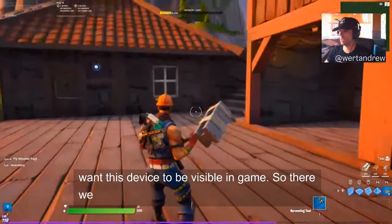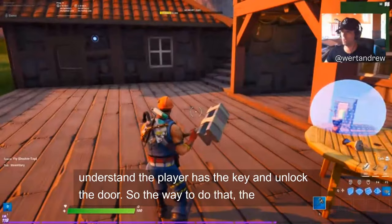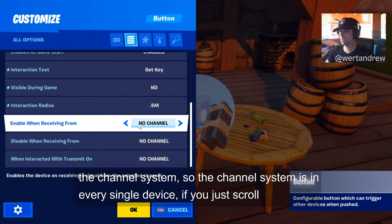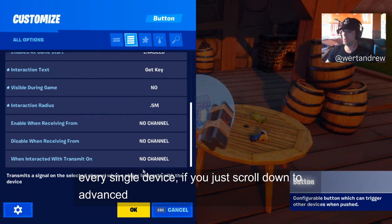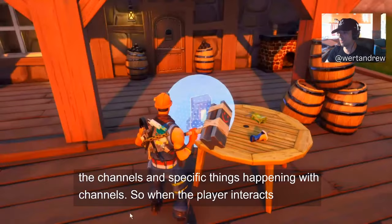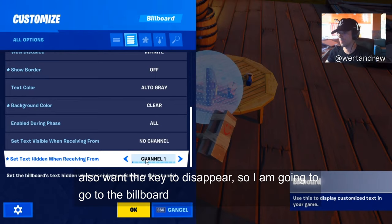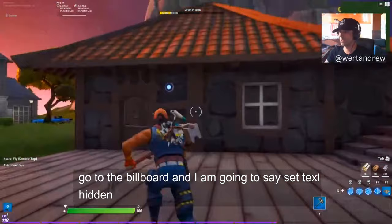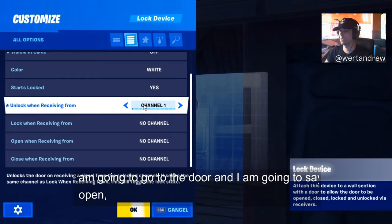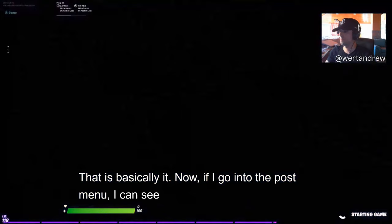I customize the Lock Device: initial door position is closed, it starts locked, and I set it to not be visible in game. Now I need to connect everything — the way to connect anything in Fortnite Creative is through the Channel system. Channels are in every single device under Advanced Settings. When the player interacts with the button, it should send a signal on channel one. I go to the billboard and set it to hide text when receiving channel one. Then I go to the door and set it to unlock when receiving from channel one.